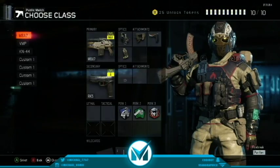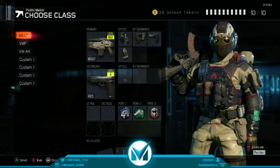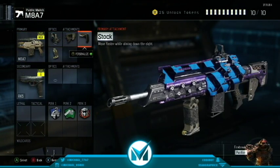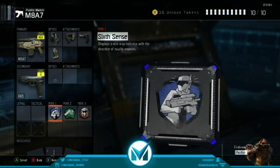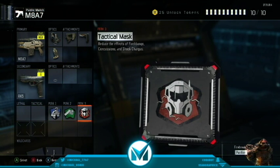Here are my classes. We got this MA class with Reflex, Quick Draw, Stock, and Grip. We got RK5 as secondary. Perk 1, 6th Ench, Fast Hands, Tactical Mask.